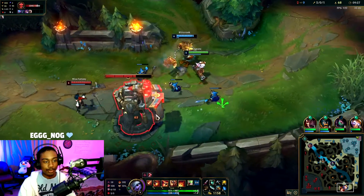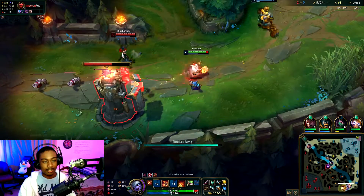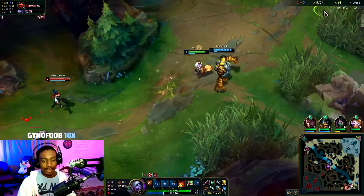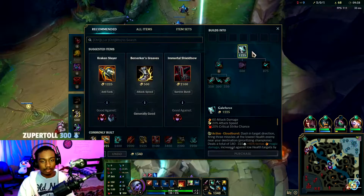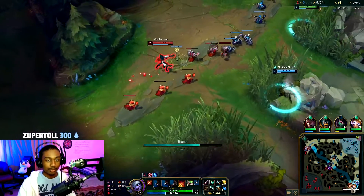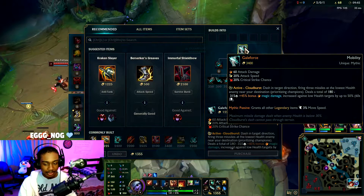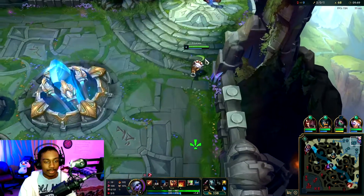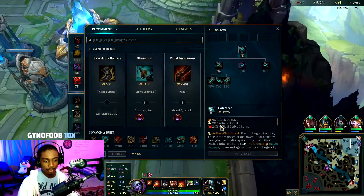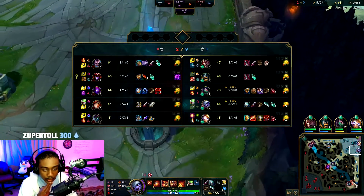You have enough mana for Q? Back, back. There we go, we get a tower plating. We have enough for Galeforce — a huge power spike — because now we basically have Protobelt: extra damage, mobility, and so forth. And then we can get QSS or Stormrazor.